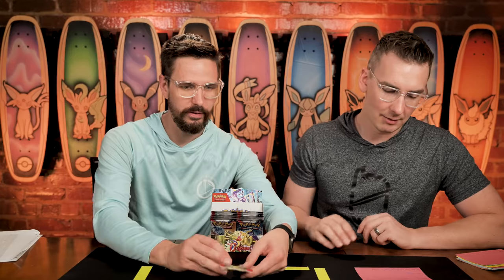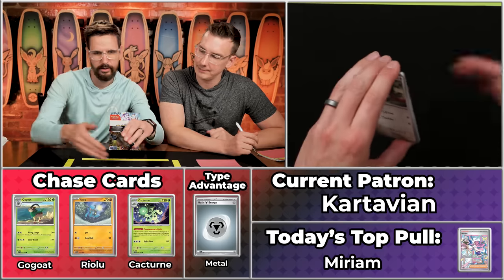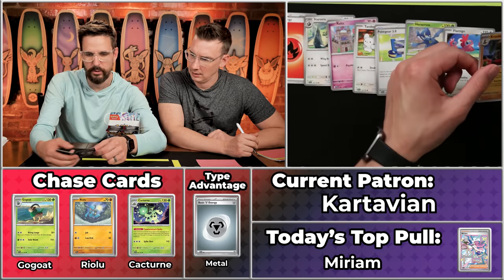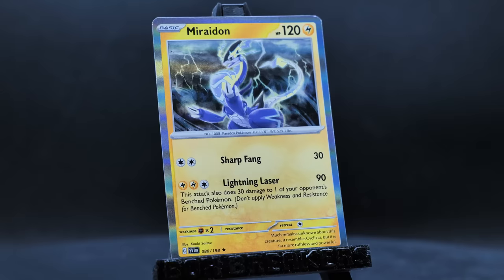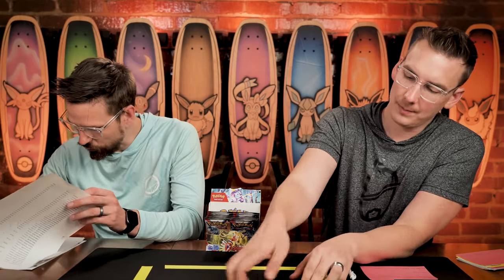Next up is Cartavian, from Kentucky, living in Colorado — four points on the season, looking for an eight-point pack. We've got Fireball Energy, Staravia, Ralts, Tandemouse, Poochyena, Heracross, Flamigo, Croconaw, Energy Switch will not score, Clauncher will not score, and the Miradon. A single point — five on the season. That won't be last place since we've had some four-pointers. Nine cents overall for the Miradon, noted for record-keeping.